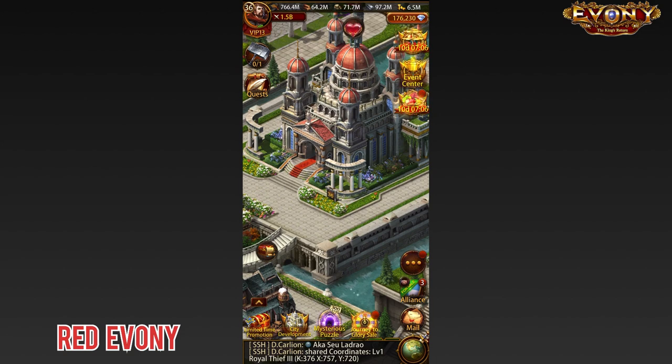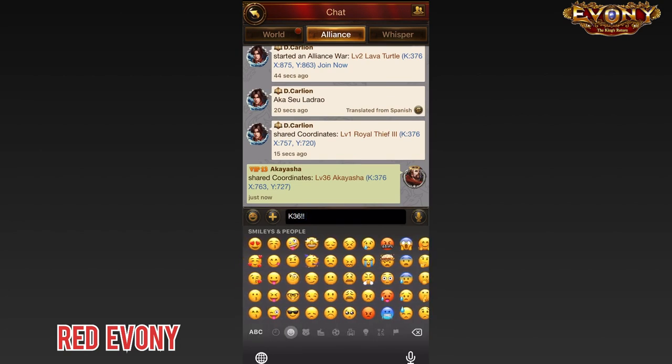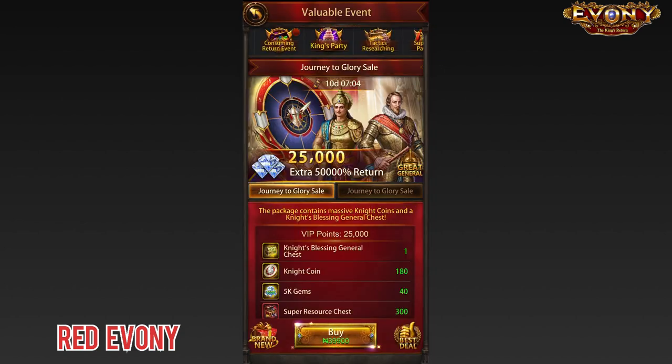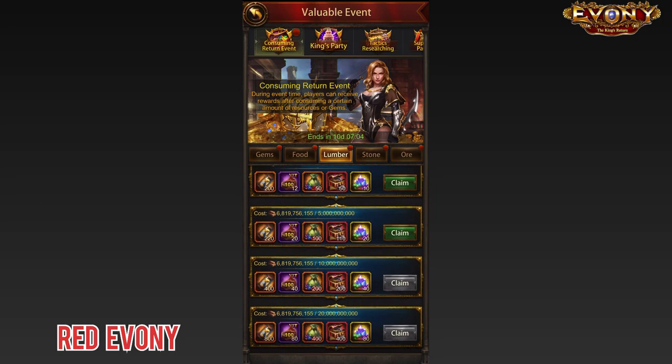I'm just going to drop a quick message from my alliance mates, because this is really awesome. And of course, you trust Akka. I waited for the consumption event to do these upgrades, and I've cleared quite a bit of it already.